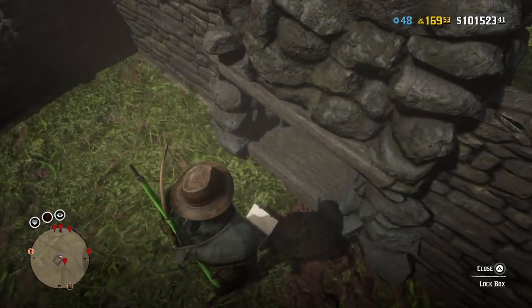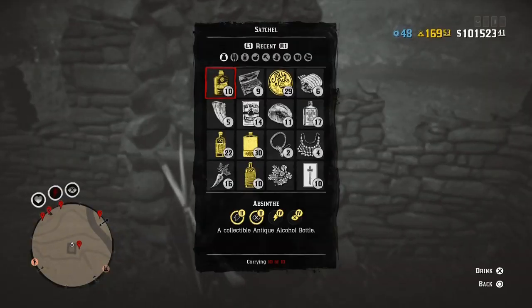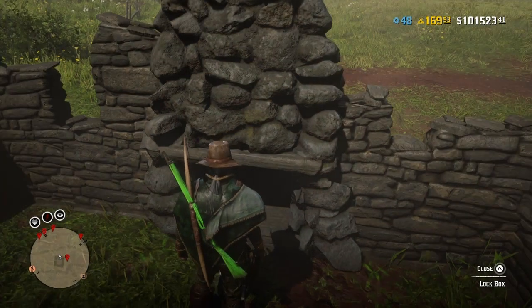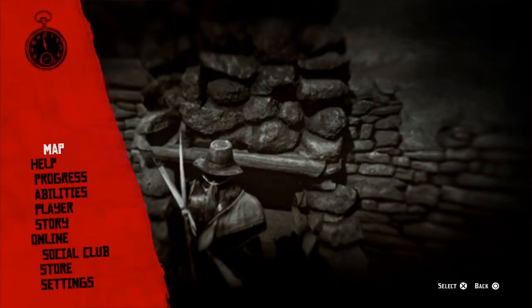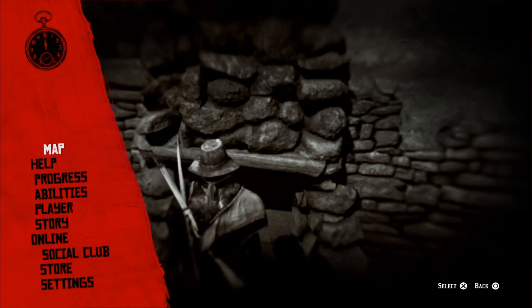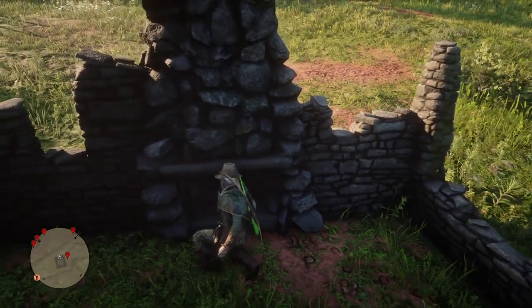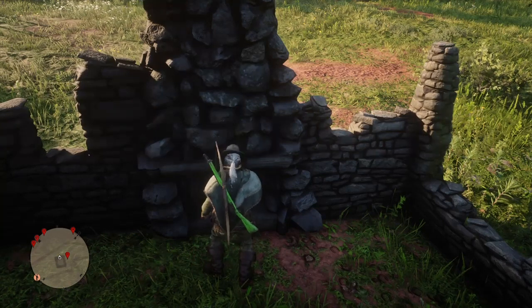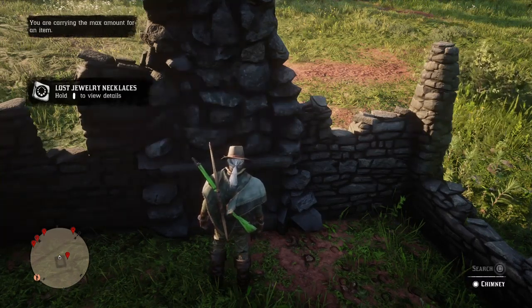Just to reiterate how to do this glitch: first things first, have your collector role. Then you need the lobby hop glitch, then you need double tap join. I'll leave the videos in the description. So here we are fishing again — grab that and we're gone.